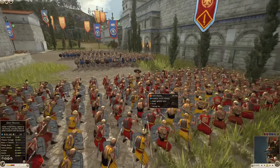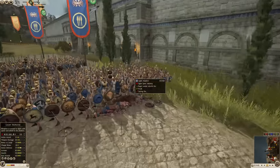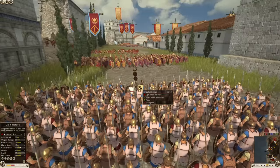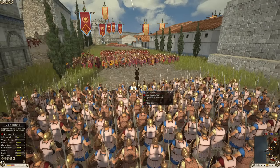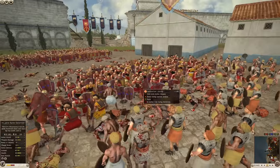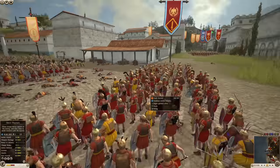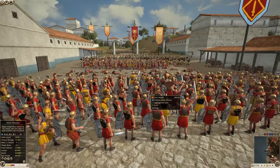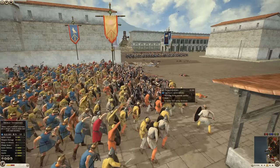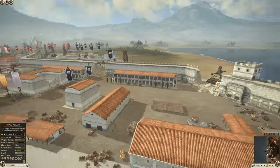The Seleucid hastati form testudo, apparently anticipating projectiles, then break the formation. Now they're going to use their advantage against hoplites — using their own projectiles before engaging. That is huge, a really smart play by the Romans. What hoplites want to do is push forward and fight; they don't want to sit back and take a face full of pila — not a good situation. Back over here we've got some push slave infantry still holding the streets.